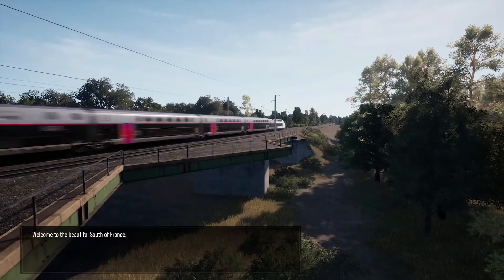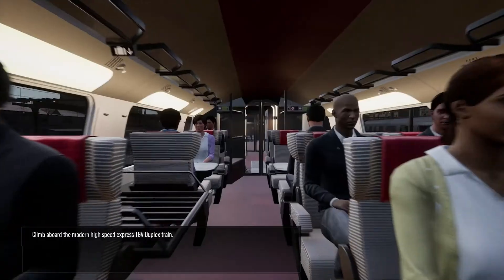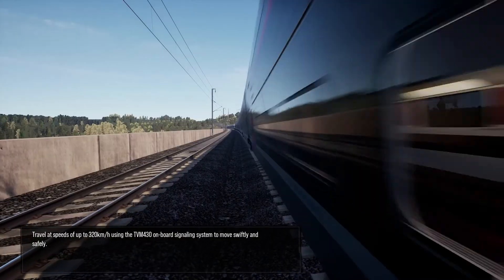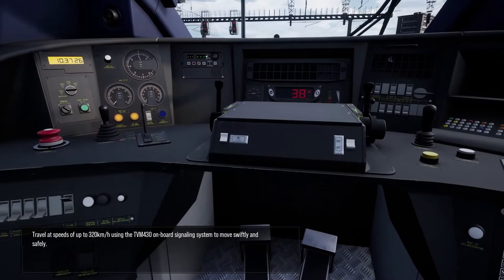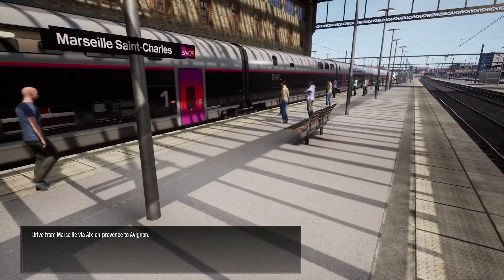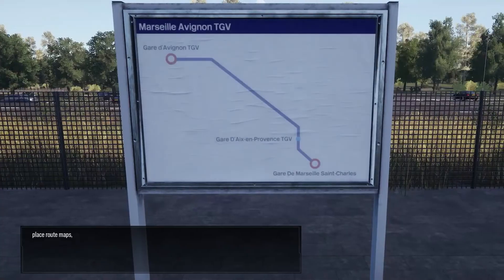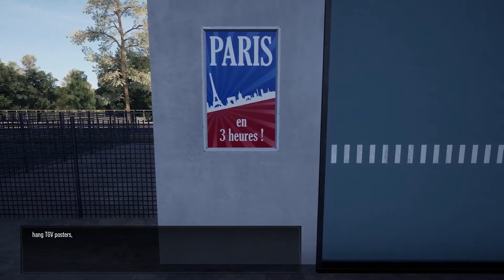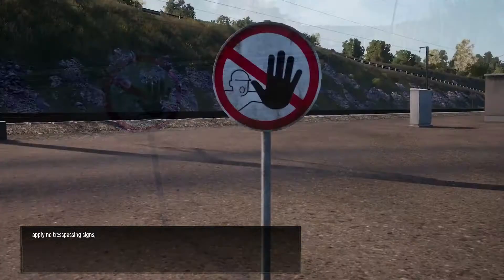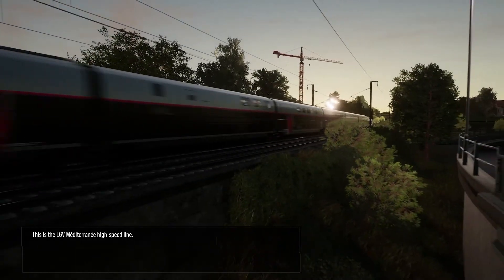Welcome to the beautiful south of France. Climb aboard the modern high-speed express TGV Duplex train. Travel at speeds of up to 320 km per hour using the TVM 430 onboard signaling system to move swiftly and safely. Drive from Marseille via Aix-en-Provence to Avignon. Along the way, don't forget to place route maps, hang TGV posters, restock first aid points, apply no trespassing signs, and repair broken cabinets. This is the LGV Méditerranée High Speed Line.